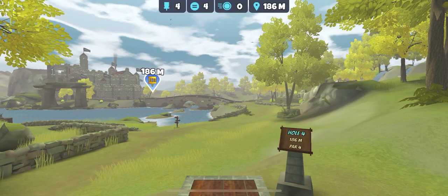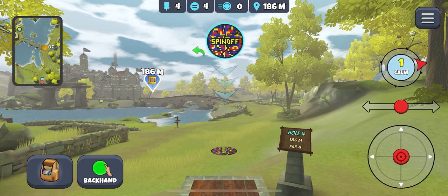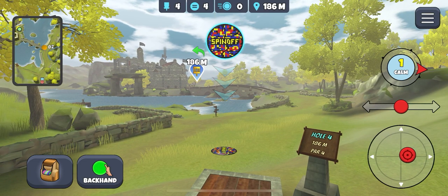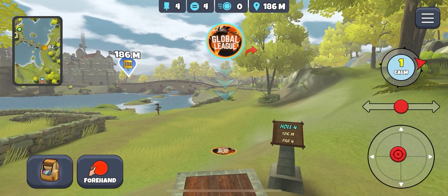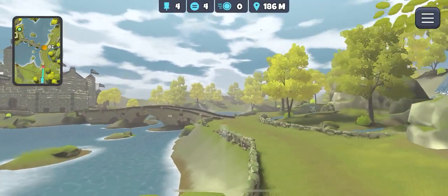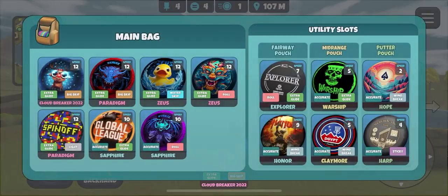Off to hole four, the bridge hole. Calm wind - do I go for the bridge? Normally in calm winds I take the light glide Paradigm at the pointer with half a disc of hyzer, and it normally gets me onto the bridge. But I'm going to play it safe and play down this fairway with the light glide Sapphire - aim to be just behind this wall, which we are. This is just a safer play.